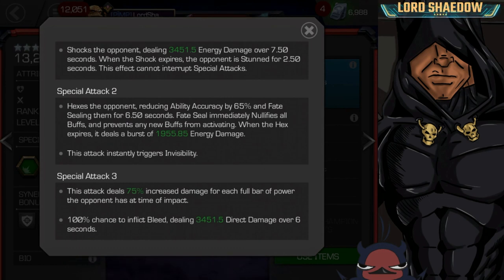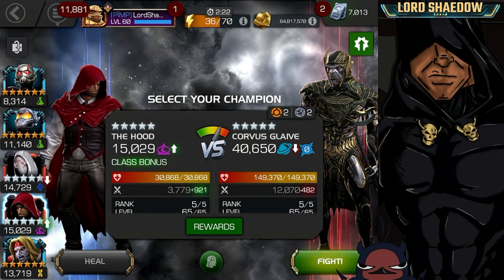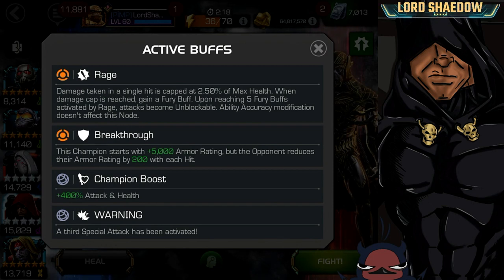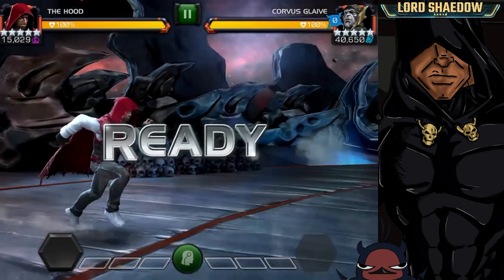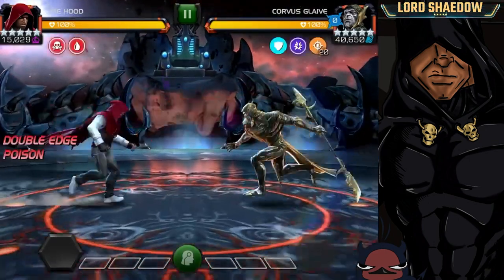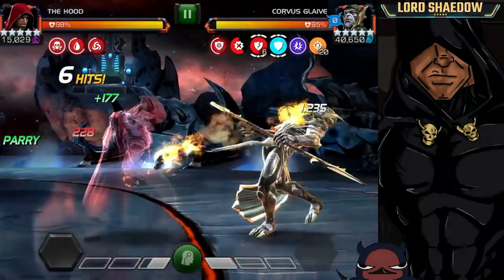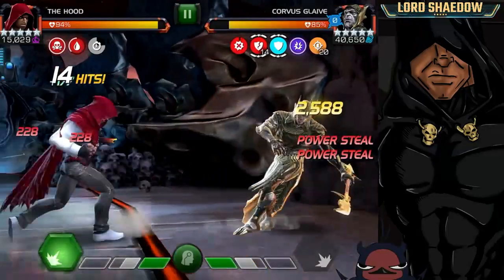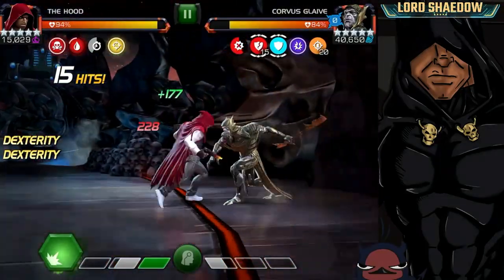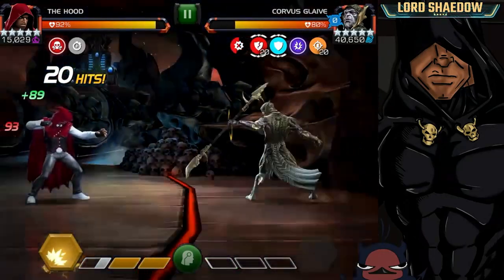We are going to get into some gameplay so you guys can see a little bit about what he can do. Instead of going into Realm of Legends and fighting Winter Soldier — which doesn't showcase The Hood's abilities at all and is boring — I decided to go into Variant and fight on a rage node. This first fight is going to be against Corvus. The Hood, with every hit, has a chance to place a stagger, and that's going to eat up the next buff.